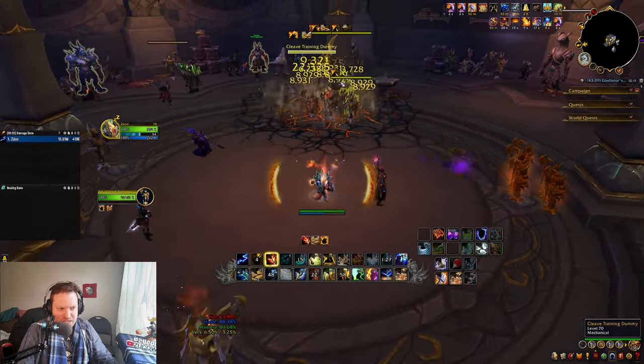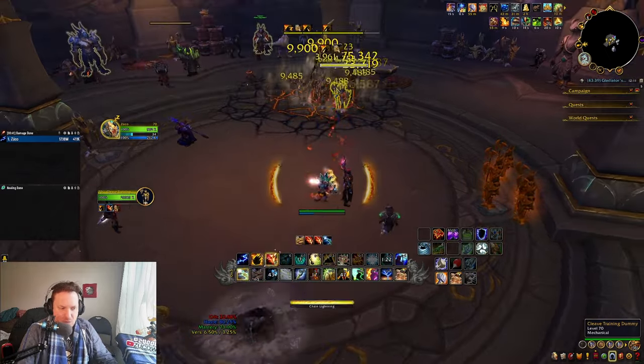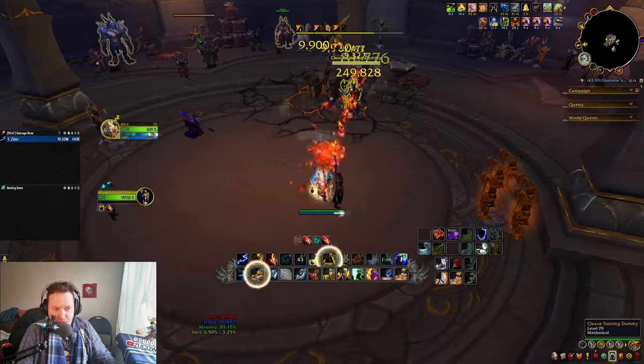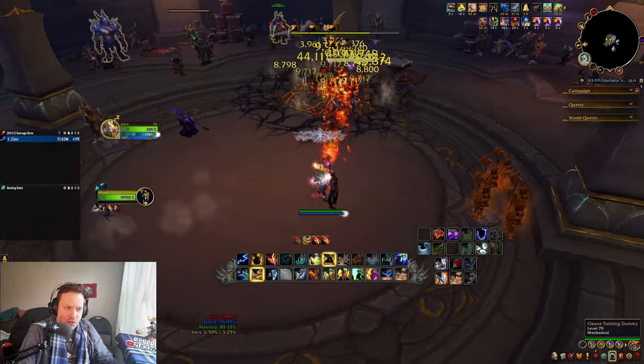If your Flameshock's getting low, you can refresh it. Lava Burst, Earthquake, Lava Burst — it's very simple. When you're out of Lava Burst procs, throw in a Chain Lightning. Lava Burst, Earthquake, Lava Burst — Primordial Wave is back, send it again. That's the general cadence. It's pretty easy, and it's very mobile because you can get instant cast Lava Burst.